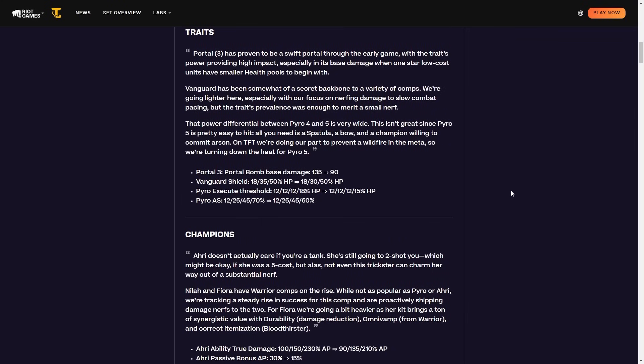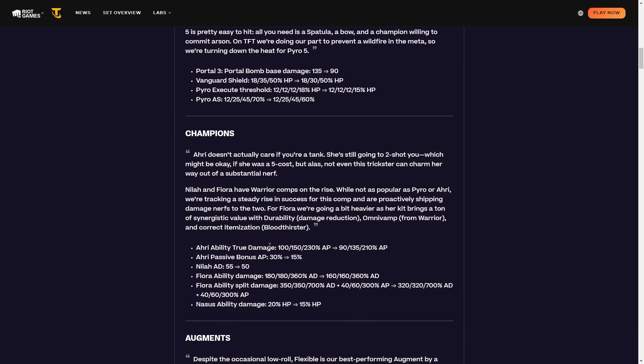That's it for the patch 14.16b tier list. The main changes: the Vanguard nerf weakened Rumble with Molten Caramel, and RE Vanguard basically died. 5 Pyro dropped from S tier to A tier. RE was nerfed slightly, but Bastion RE is still very strong with good augments. Nyla dropped from S tier. The Fiora nerf wasn't felt too much, and the Nasus nerf made sense but didn't change the tier list much. The big impacts were Vanguard-centric compositions and 5 Pyro. Hope you enjoyed — I'll be back making videos, so stick around and I'll see you next time.